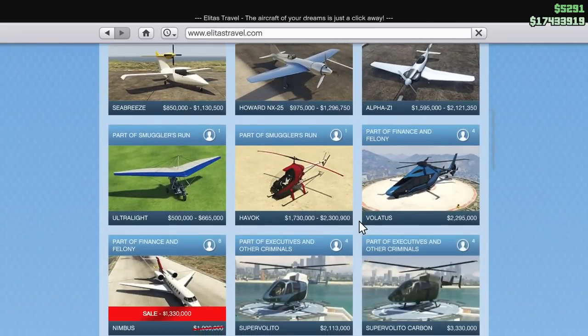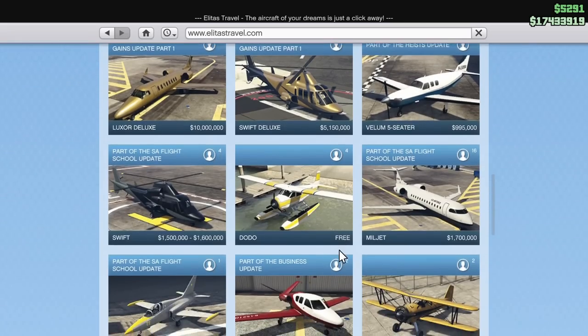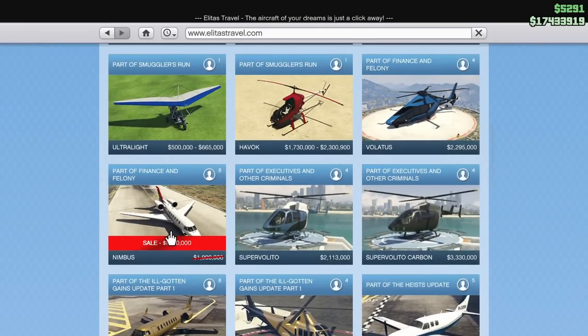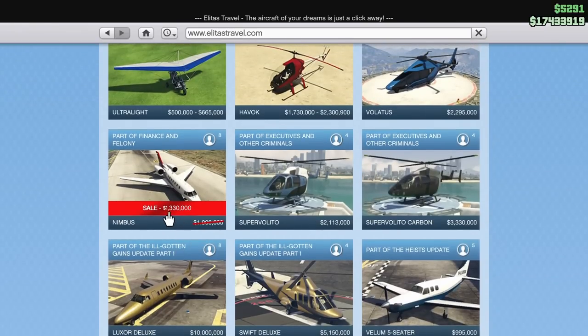On Elitist Travel, we also have a discount on the Buckingham Nimbus. It's a private jet for $1.3 million. I can't necessarily say I recommend this — I don't really recommend picking up anything on Elitist Travel, honestly. Everything is not really that purposeful, but if you guys are looking for a private jet that's not the Luxor or the Luxor Deluxe, you could pick up the Nimbus this week.